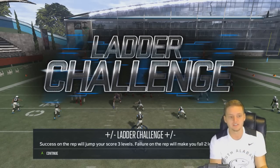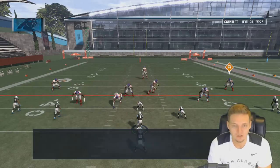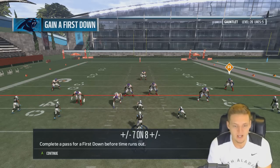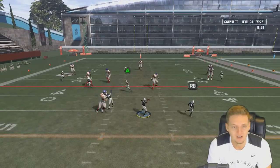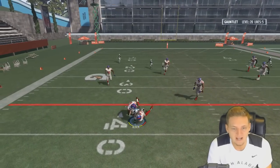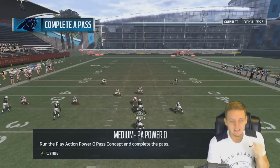How am I doing so good? Another ladder challenge — success jumps three levels, failure drops two. Complete a pass for the first down before time runs out. Greg Olsen again — break the tackle! He doesn't break it. We dropped two levels — we're down to level 18.